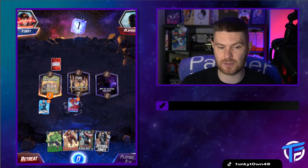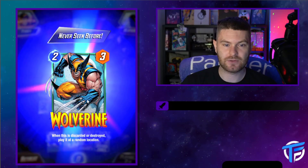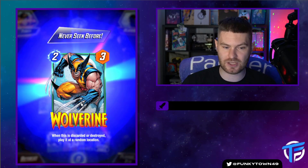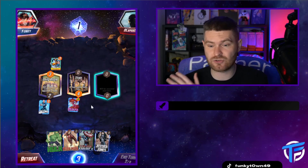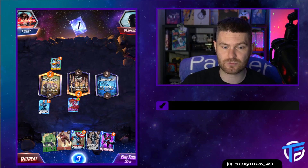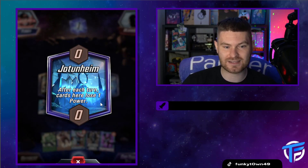Then the next round I can call in Captain America for three energy. They have a Wolverine - when this card is destroyed it gets played at a random location. That's the first time I've seen the Wolverine card, but literally everyone you can think of is in this game, trust me. This arena is Jotunheim, and after each turn cards here lose one power. If you know what that is, it's from Thor obviously.